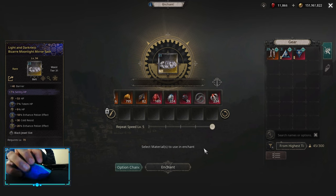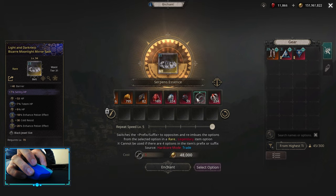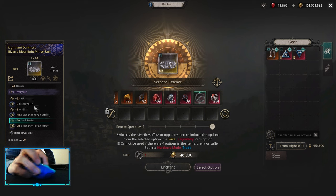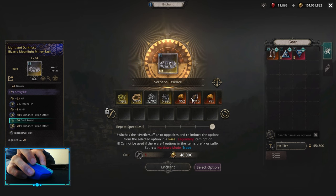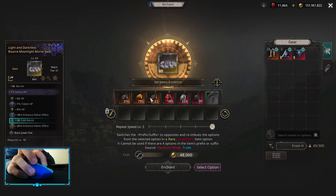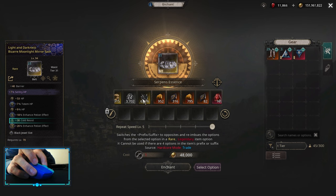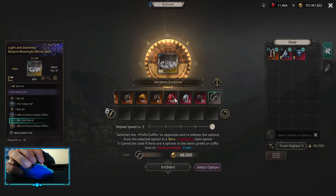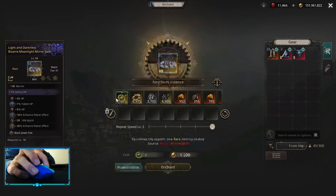This belt is pretty good for starters. To optimize further, you would use Serpent's Essence to remove cold resist, transfer it to the prefix, remove one prefix, then imbue your suffix — but I think that's too expensive, especially for new players. I wouldn't suggest doing it.